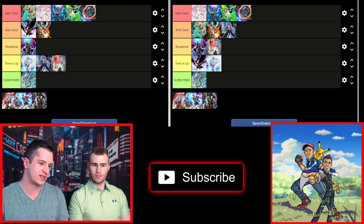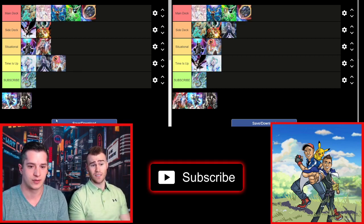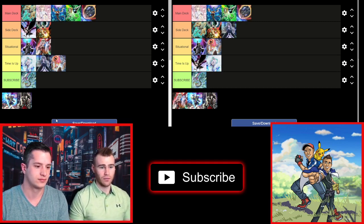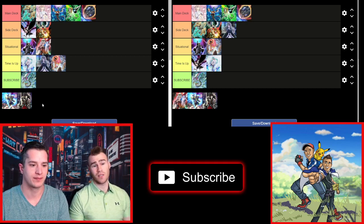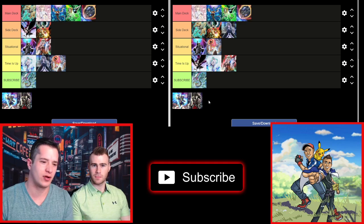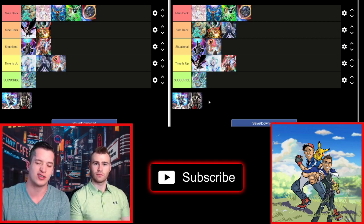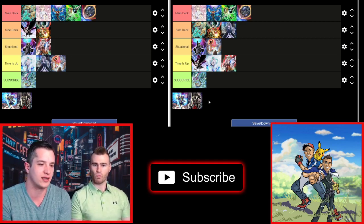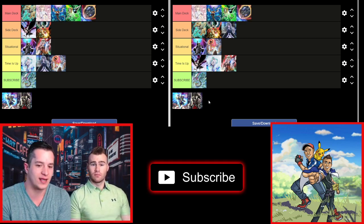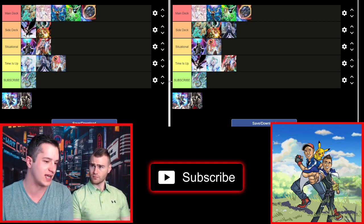Ghost Ogre is an interesting one because it doesn't negate the effect but it destroys the monster. I like it in situational use — it's a good card with good matchups. For example, going against a Shaddoll player you can hit the Schism and pop that continuous trap, so sometimes you just need the destruction. But I'm going to go Time is Up on Ghost Ogre — most builds are not going to run it because decks have too many extenders. In a heavy hand trap build you could get away with it, but time is up for now.